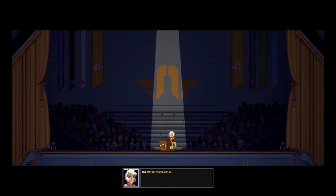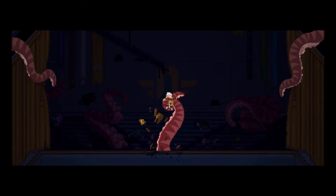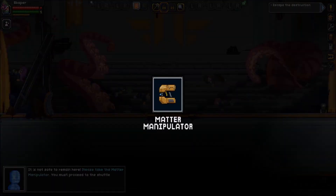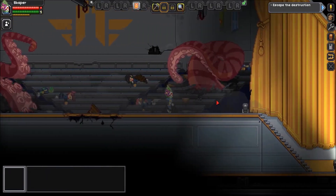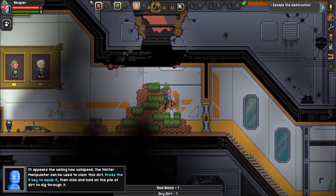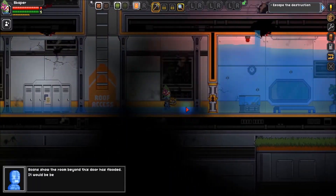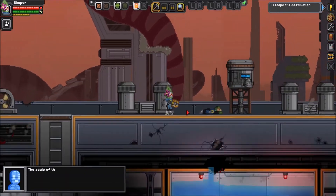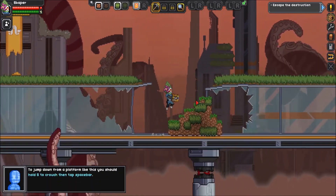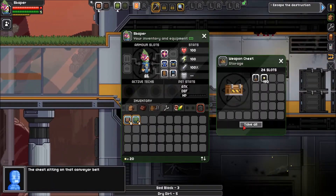We only have one weapon and suddenly we're getting attacked. It's accelerated right now so I can't read everything. She told me to get the matter manipulator — the great weapon. I get it, and I'm trying to pass through the ceiling but we can't. I can't go in the water either. It's a little tutorial to learn how to play Starbound — breaking blocks, killing enemies, looting chests.